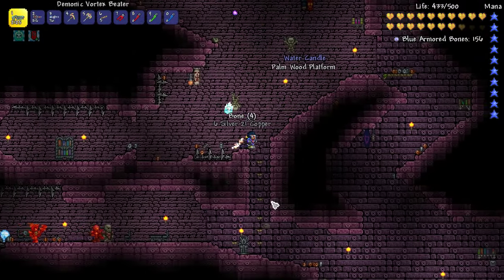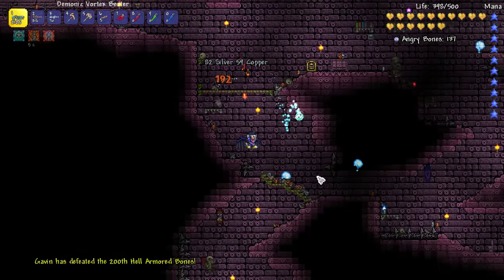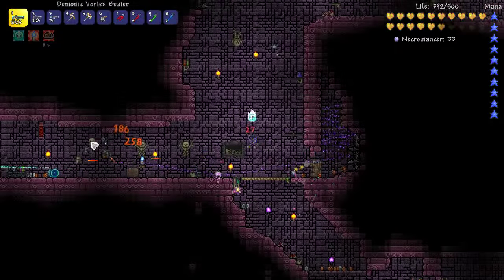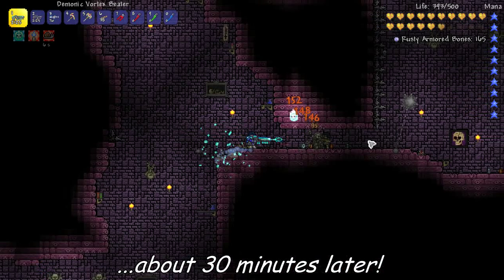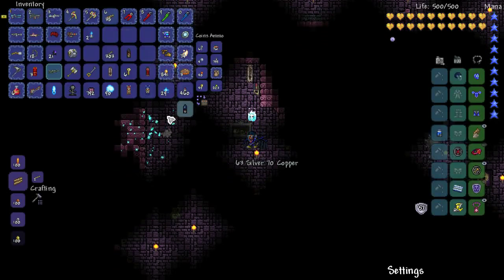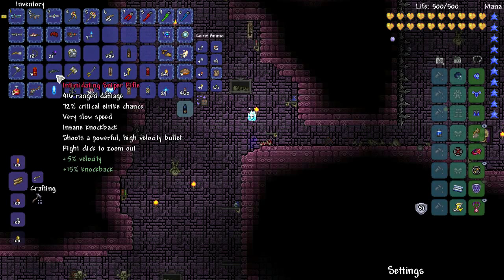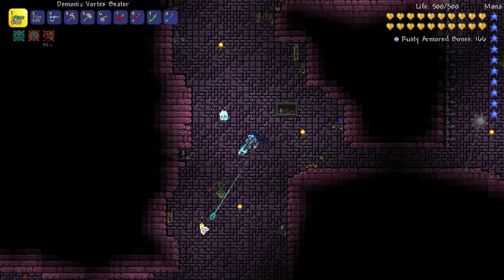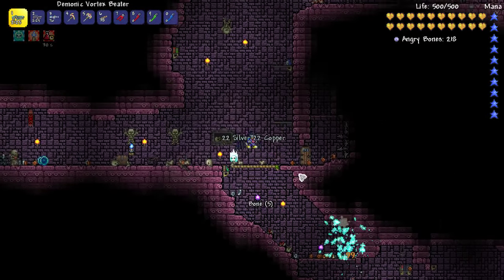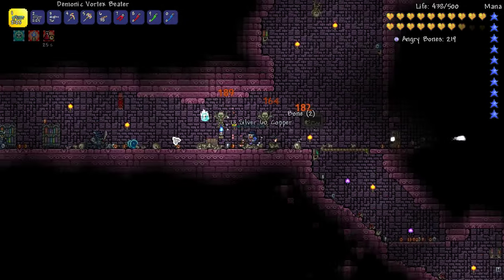We need to relocate and find a spot where we've got a chance for Skeleton Snipers to spawn. Oh yeah - Sniper Rifle! Sweet! Wow, that's massive damage! Holy moly! I wonder if you can use it though - say you could get Critical Strike all the way up, could you use it against Moon Lord? Who knows?